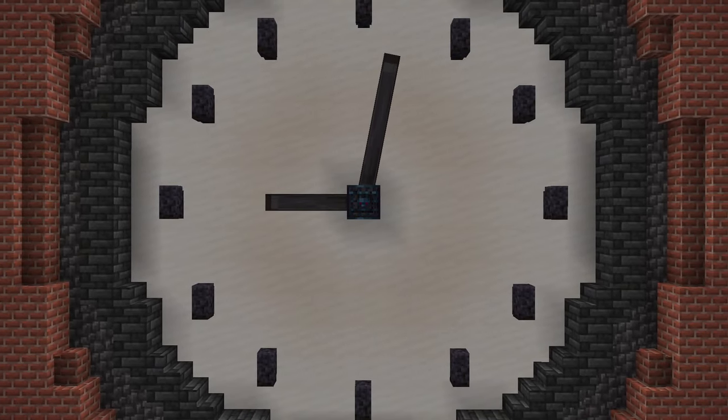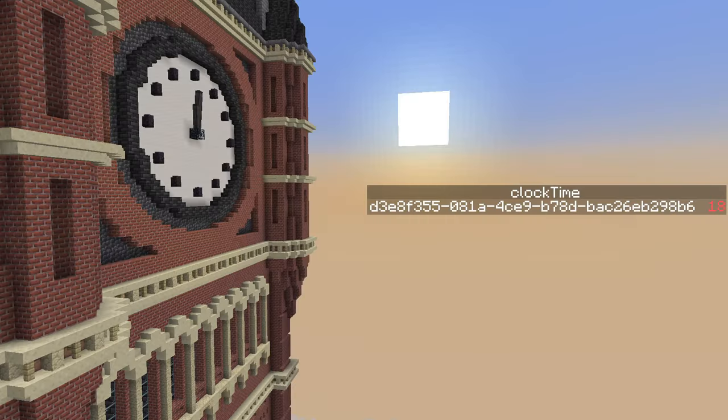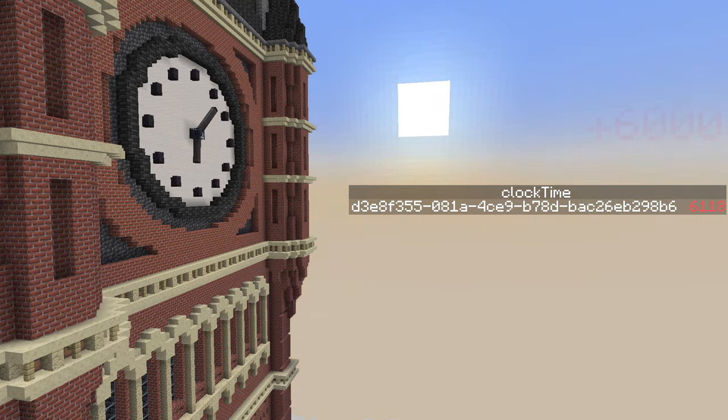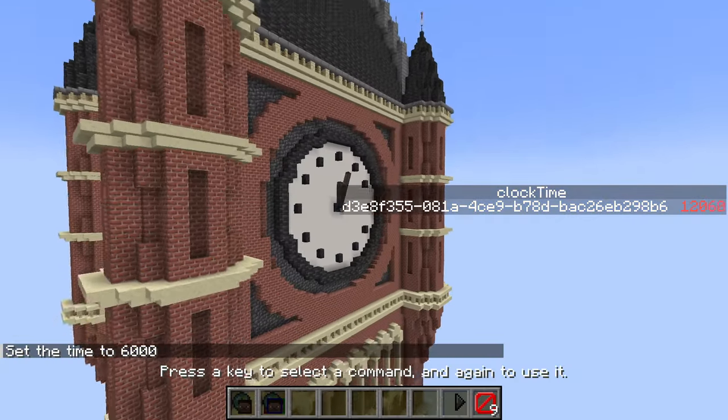But just directly using the time of day value doesn't work because Minecraft starts at 0 ticks, and yet it looks like morning. So by adding 6,000 to the score — a.k.a. 6 hours — 0 will be displayed at 6 o'clock right in the morning. That way noon will also be at exactly 12,000 ticks.